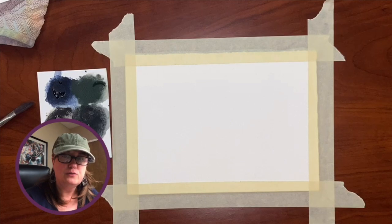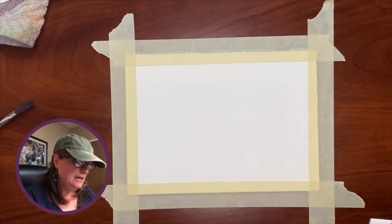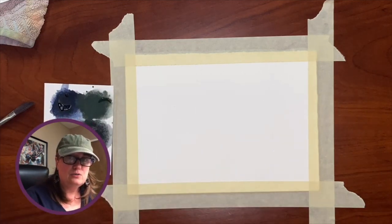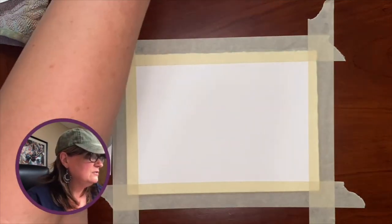Alright guys, so we kind of went through the little sample cards for the Metamorphic Rock — the Metamorphic Black series with Daniel Smith. Now I want to take the sample card I've got left over here and just play with it and do a little landscape. I don't have a lot of pigment left, so I'm going to do something a little bit smaller, but I want to do an intuitive little landscape, and you can just follow along.